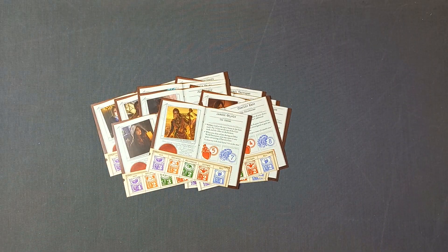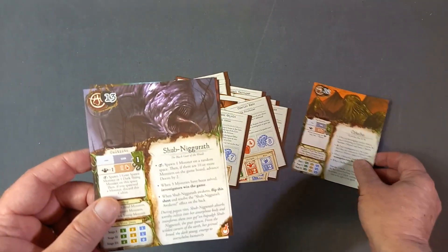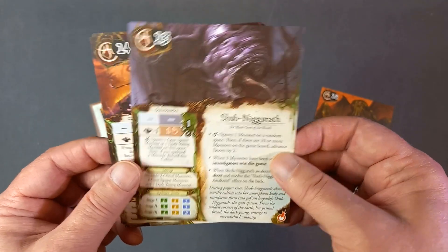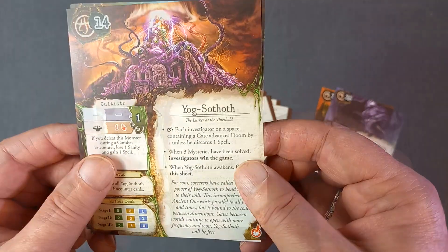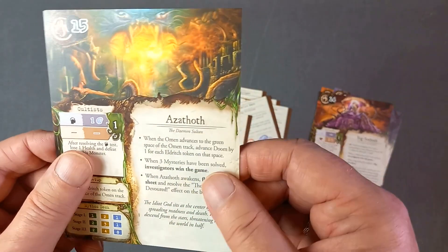To go with those, we've got four ancient ones to battle: Cthulhu of course, Shub-Niggurath, Yogg-Sothoth, and Azathoth.